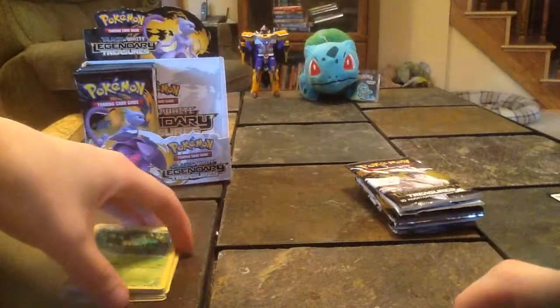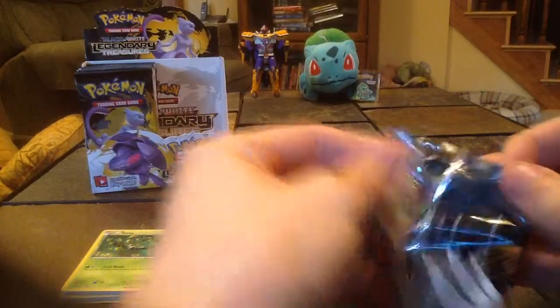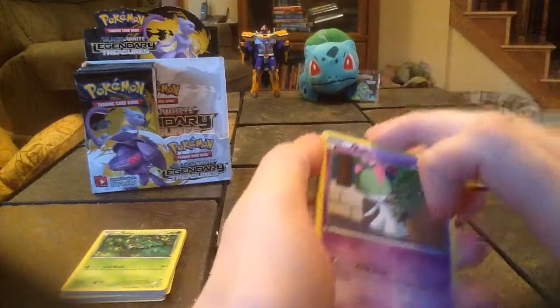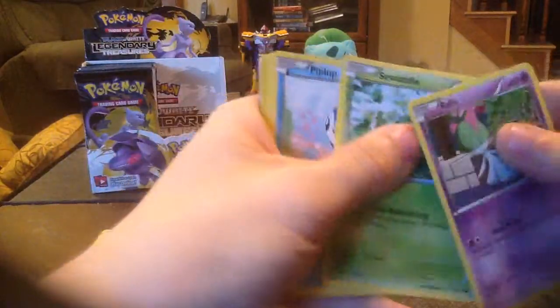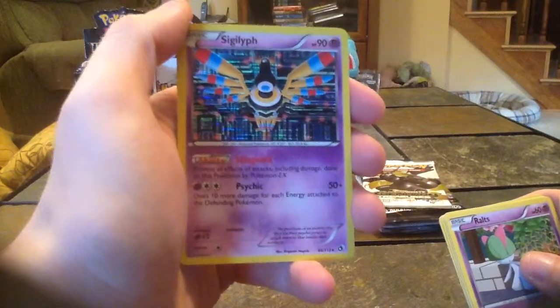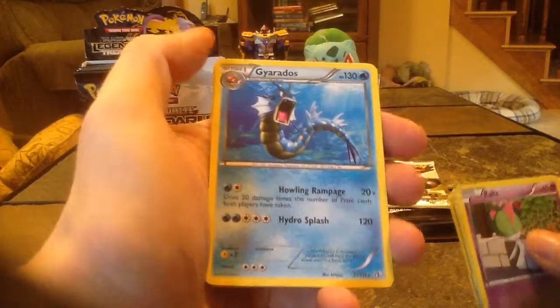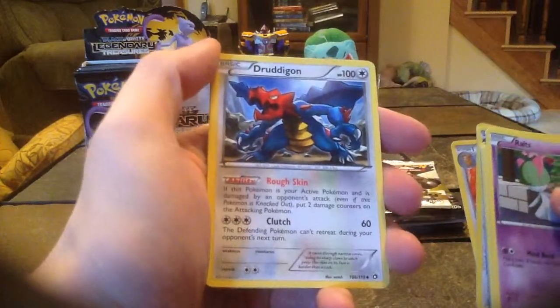Uncommon. And the next pack has Reshiram on the cover. This pack we start off with Ralts, Swaddle, Piplup, Solosis, and a Sigilith Holo — I just noticed I was looking at my cat in the corner there, I didn't realize Sigilith was a Holo. It's very nice. Gyarados is the rare. And then we have Eevee, Ursaring, Dredagon, and Gabite. Very mean-looking Gabite there.